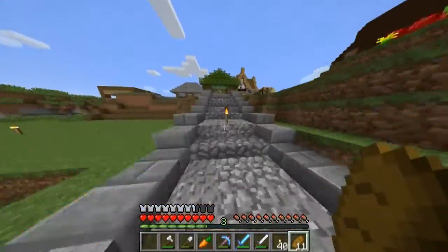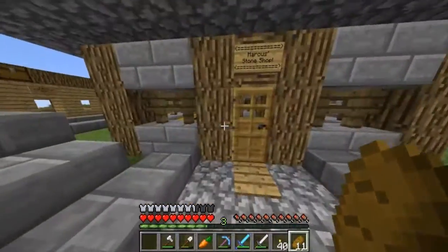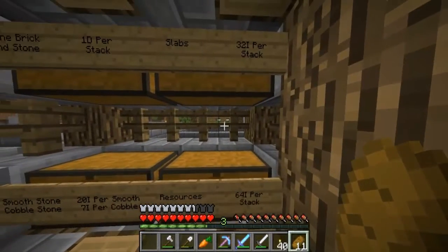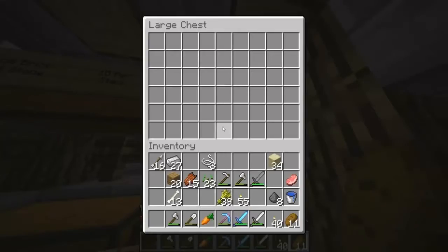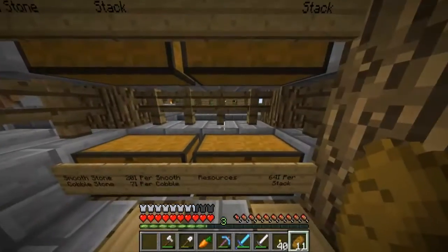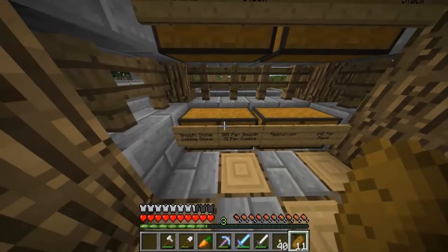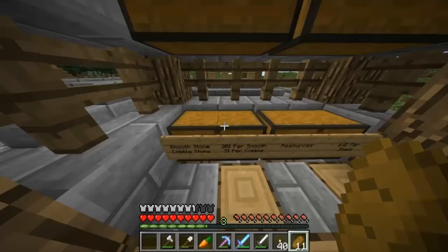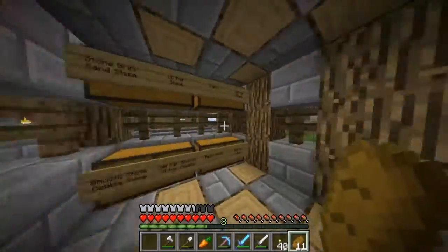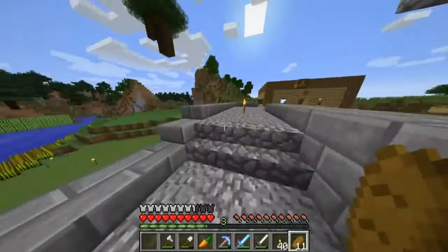Oh yeah, there are a few more buildings I missed. This is Marcus's stone shop. So 32 iron per stack for cobblestone, 1 diamond per stack, 64 iron per stack, and 20 iron per stack of smooth stone. He's selling stone and stuff — I might consult that store because we're going to need a lot of smooth stone.